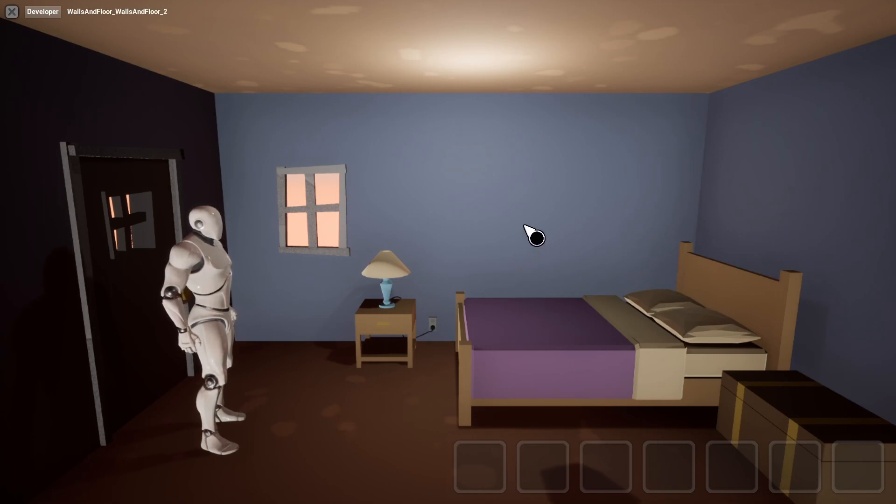So if you've followed along with the first two, this is going to look a little bit different because now there's a bed here. This isn't interactable, it's just a model that I added for fun, but you should have the nightstand lamp and then there's a chest over here.